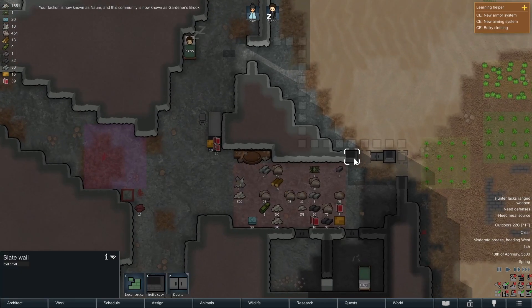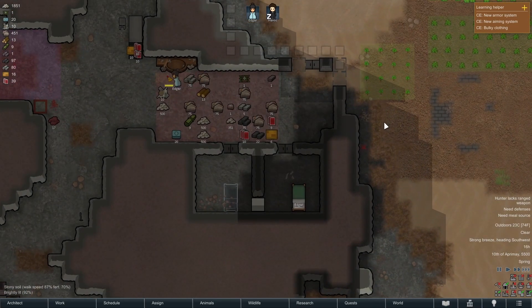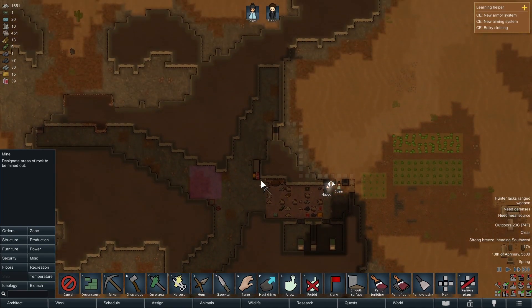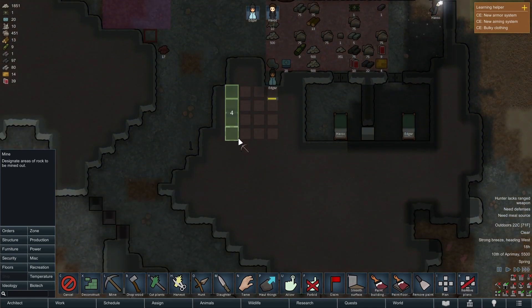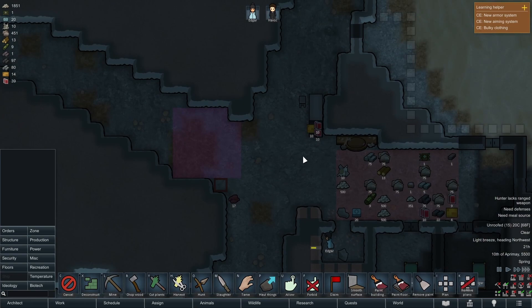We're going to get that done and actually close that up to make this a nice indoor space. Havoc also needs the indoors to actually be indoors. Next steps: we do need an actual fridge and kitchen area. Why don't we work on that? We could do something like this — maybe this is really making another bedroom kind of shape, but that's okay. Might as well make an extra bedroom for now, and this is an opportunity to make a nice dining room. A logical kitchen area would be over here.